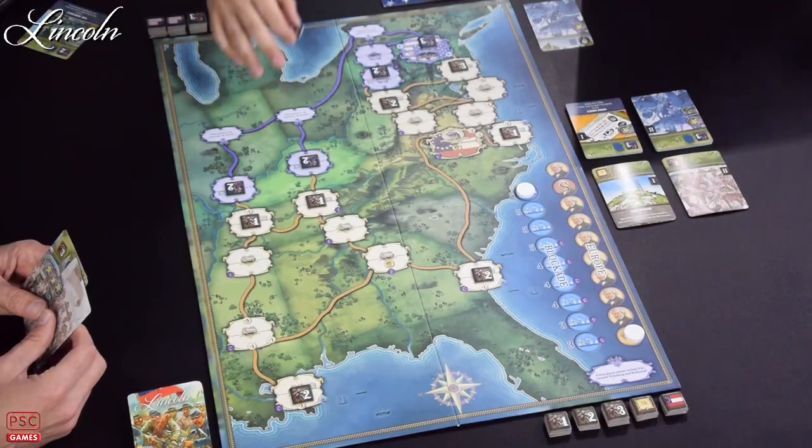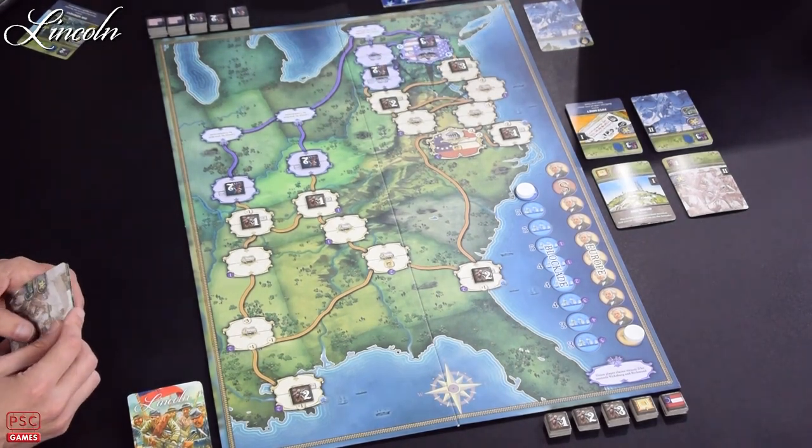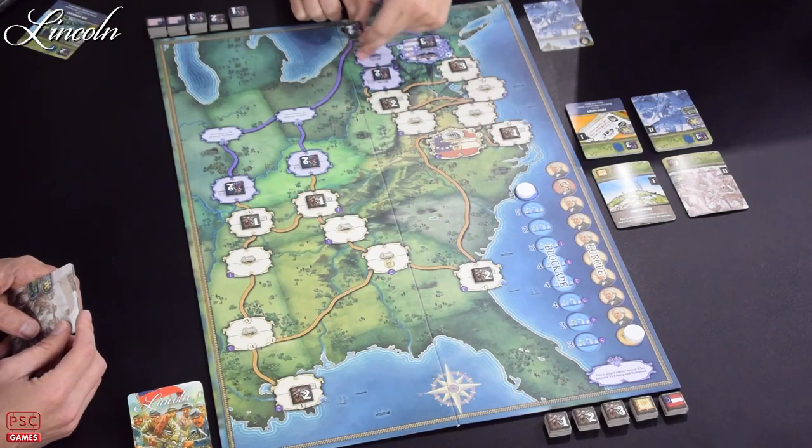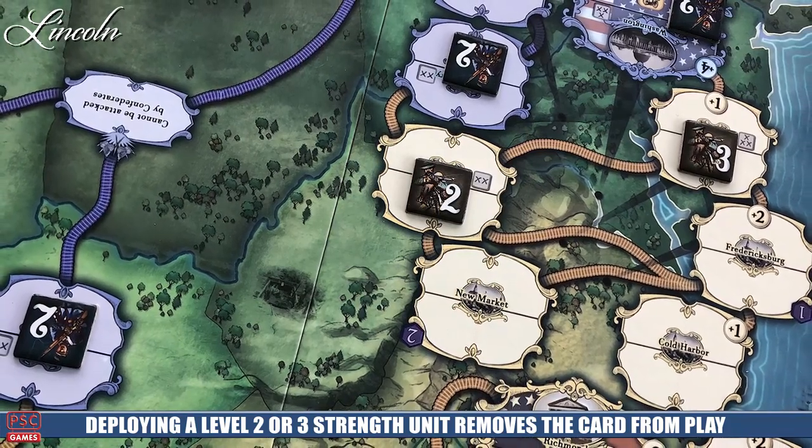One of the main actions is to take an action from a card. If I wanted to introduce this two army, it would require me to discard one card from my hand — it goes to my discard pile — and this card I use to introduce the two is removed from the game. Then I get to put this unit in any controlled location I have — places where I have presence and the South doesn't, or locations of my color that are uncontested.